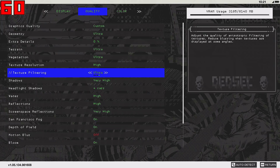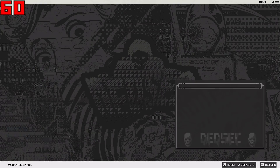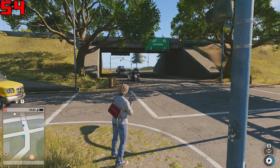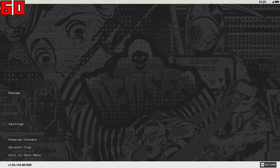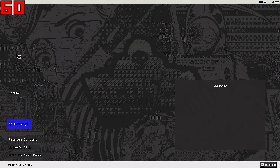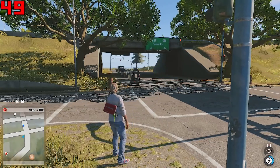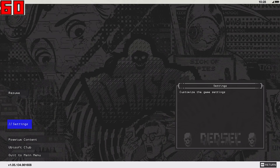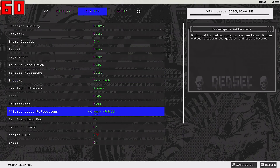Shadows is one of the graphical options that causes the game to lag a lot. With very high shadows I'm getting about 55 FPS while recording, and without recording you'll get close to 60. If I increase shadows to ultra, it drops straight down to about 48 FPS from 55 — that's a big performance decrease. So I don't want to use shadows higher than very high, and it doesn't make much difference in quality anyway, so I'm going to keep it at very high.